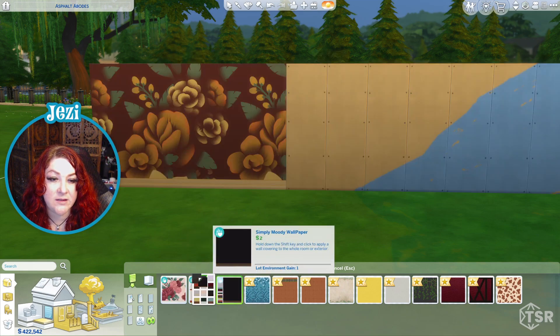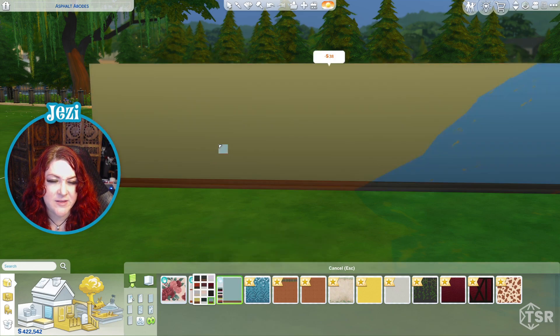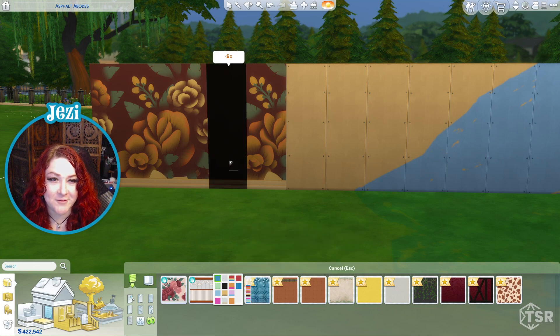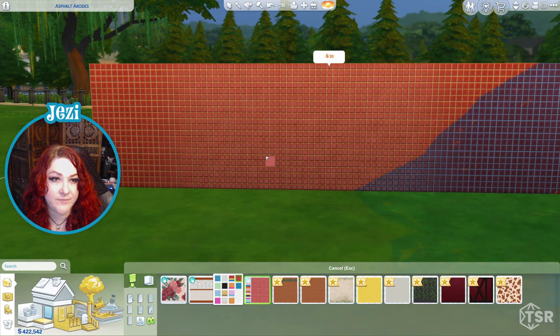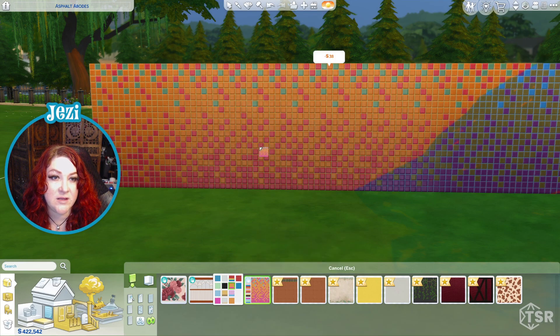I don't know how I feel about this one as a full wall — maybe as an accent wall. That one's not bad, a little more gothic. This is okay, it's different, kind of has that vintagey lounge feel. A little too cutesy for me and that brown is really bright. I do like how it has different wood patterns.